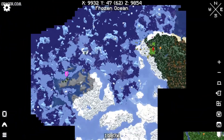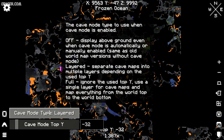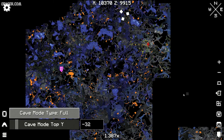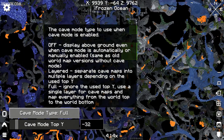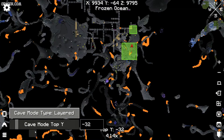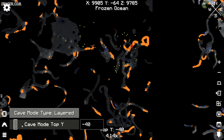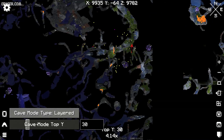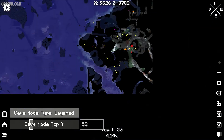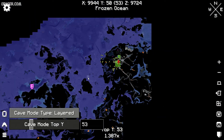How does the system work? Extremely easy. The full map can show you North Surface, Cave Mode, Full Cave Mode — here you see everything around you — and Layered Style. You can choose any type of layer, for example top Y, minus 14, minus 6, 13, 53, and so on. Everything useful for you.